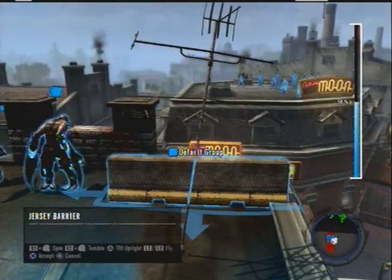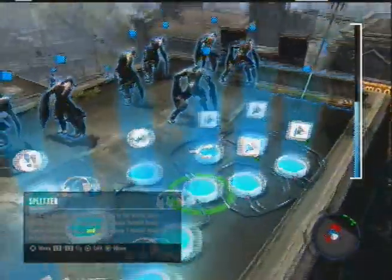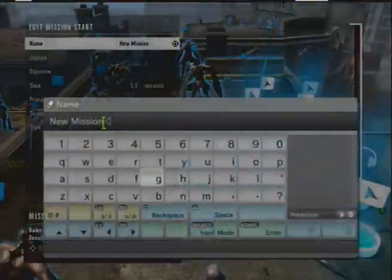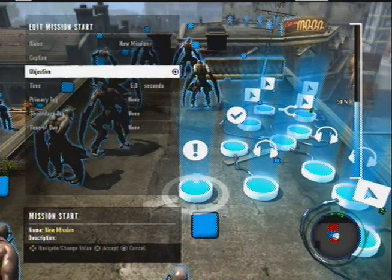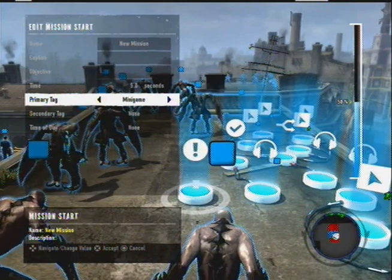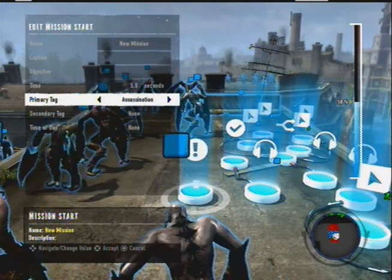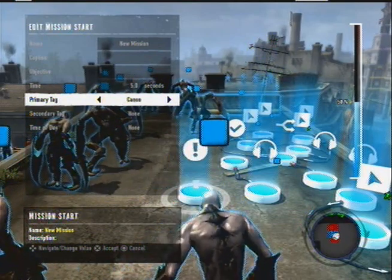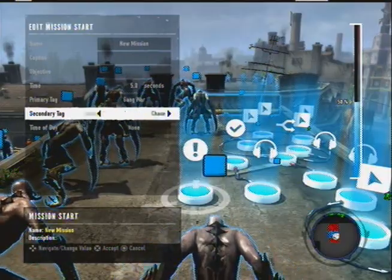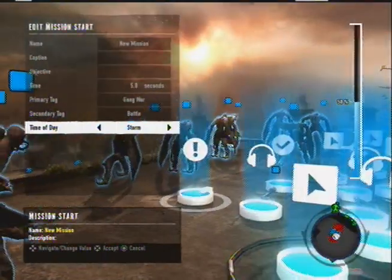We can add a circle, move it, put it right there. Then mission success. You know, mission start. I can go here to edit the name, the caption, and the objective. The primary tag would be 'gang war,' and the second tag would be 'battle.' And for time of day — storm is always cool.